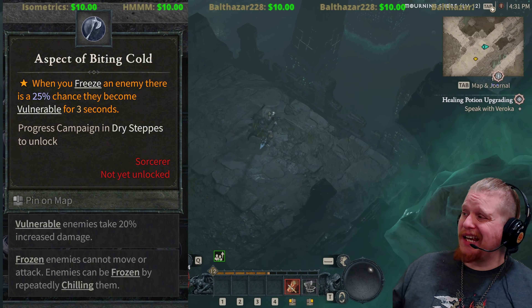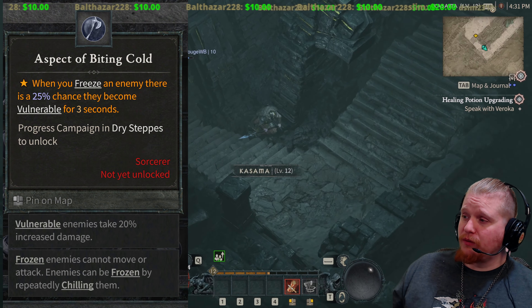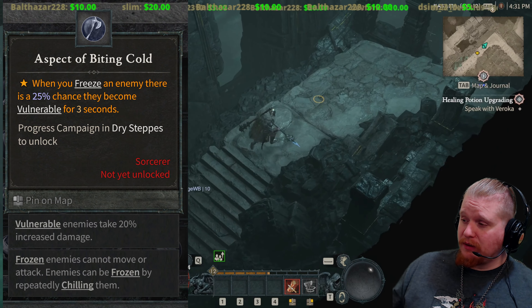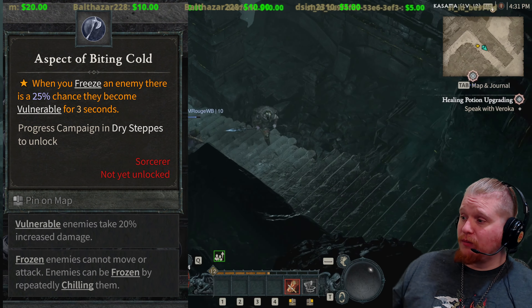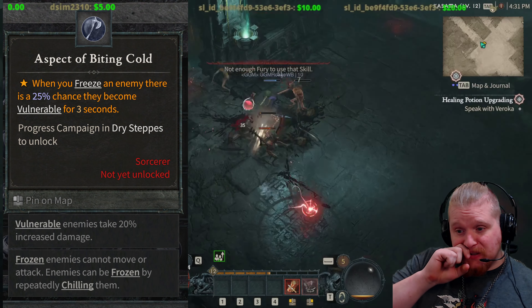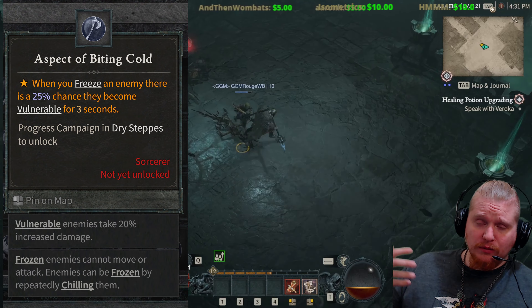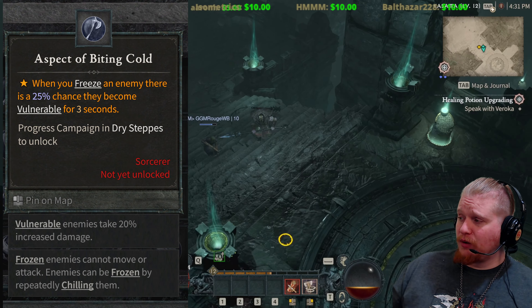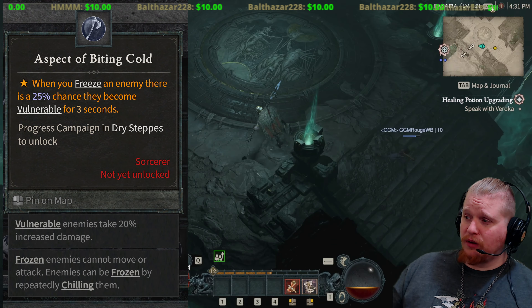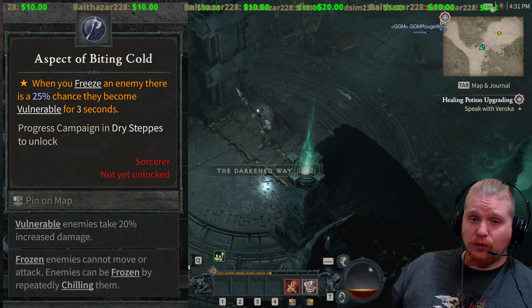The first one is the Aspect of the Biting Cold. When you freeze an enemy, there is a 25% chance that they will become vulnerable for 3 seconds. Vulnerability is a 20% increase in damage. Frozen enemies cannot move or attack, and enemies can be frozen by repeatedly chilling them — the more times they get chilled, it eventually culminates in a freeze effect. This is an interesting way to gain an additional 20% damage if you are running a freeze or chill build.